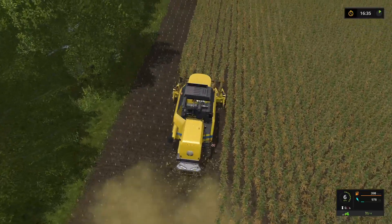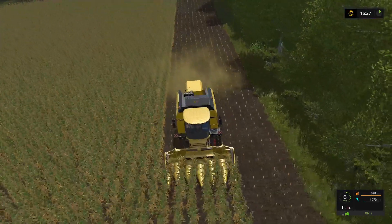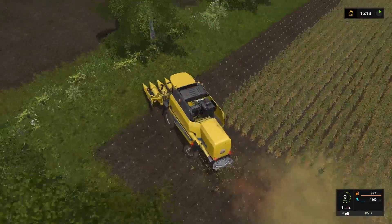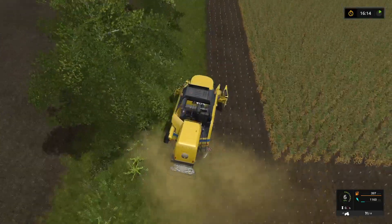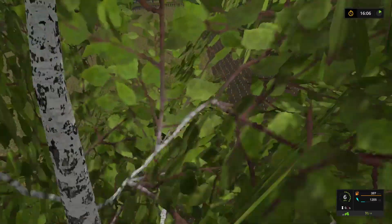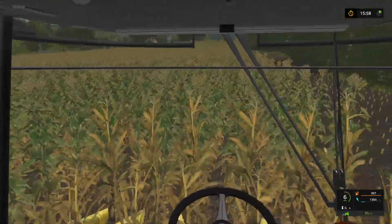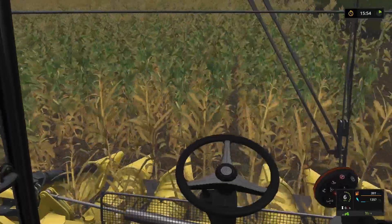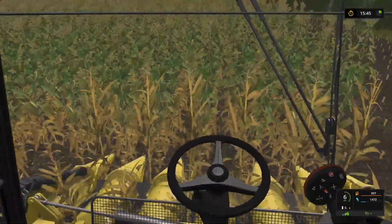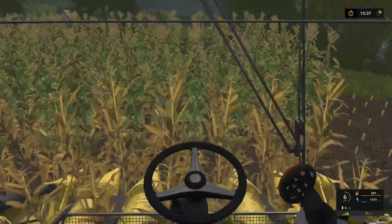It's a good size as well - we get quite a nice good return off this field. Even with this combine and header it still gave us a decent amount of time to do it. Let's get into the cab and see how tall this corn is with this custom texture - I do get the feeling it's a little bit taller than it normally is, but it might just be the seating position. This combine is obviously a little bit smaller than some of the larger combines I generally tend to use, so we might just be sitting a little bit lower to the ground as well.